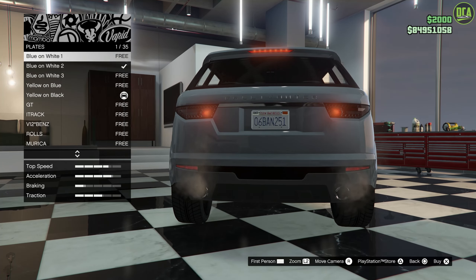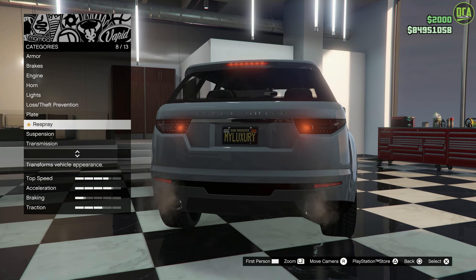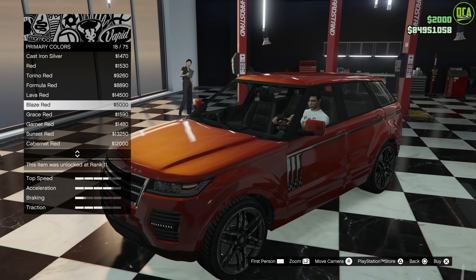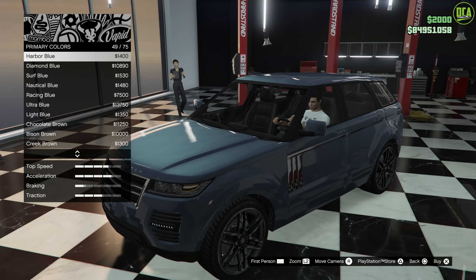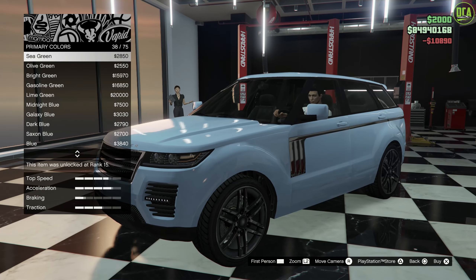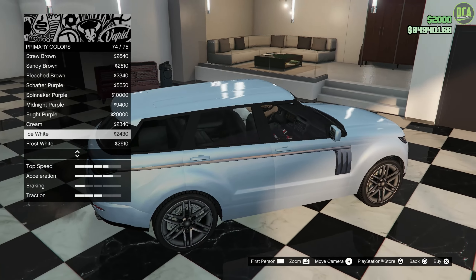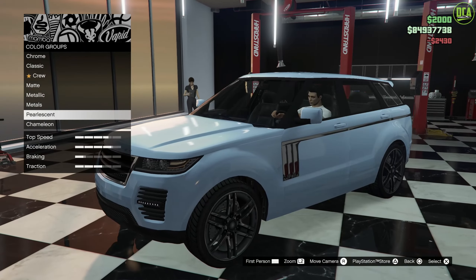Throw my luxury plate on here. For the primary color, I'm thinking like a nice metallic — I think a diamond blue would look really good on here. Diamond blue. And then for the pearlescent, I think an ice white just to brighten it up, so it's more of like a silver or white-ish tone in direct sunlight, but with that blue in there, I think it looks really good. So we'll do that.